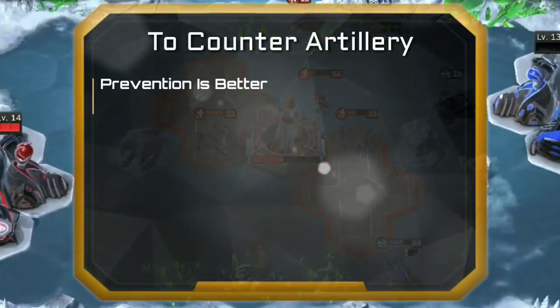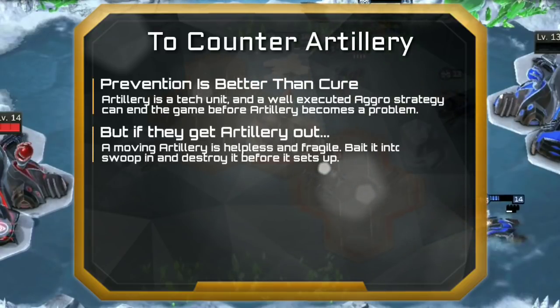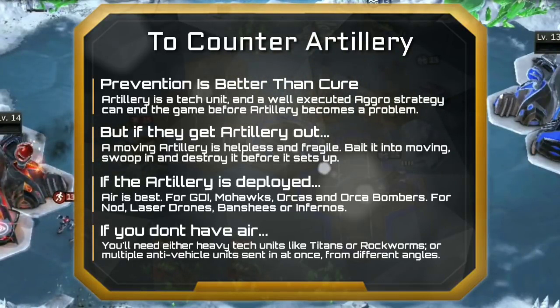When fighting against artillery, prevention is better than cure. As they are tech units, a well-executed aggro strategy can delay their construction until late game. But once they're out on the battlefield, your best bet is to catch them moving and destroy them before they set up. Any anti-vehicle unit can do this, but swift-moving ones like Scorpion Tanks, Stealth Tanks, or Jump Jet Troopers are your best bet. If the artillery is already set up, air units are your safest bet by far. Mohawks, Orcas, and Orca Bombers work well for GDI, and Banshees, Laser Drones, and Infernos are good artillery removal units for Nod. A cloaked Stealth Tank can swoop in under an artillery's radar, punch it in the face, and retreat to safety. If you have no air units in your deck when you face artillery, you may struggle to remove them without heavy tech units like Rockworms or Titans.